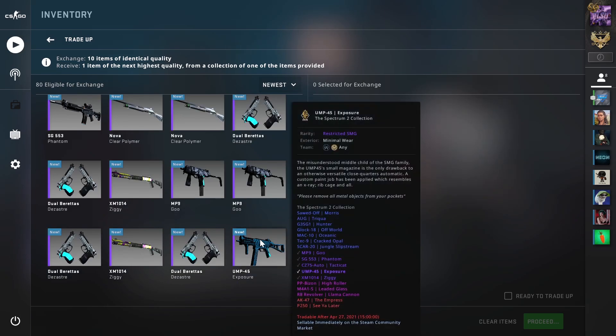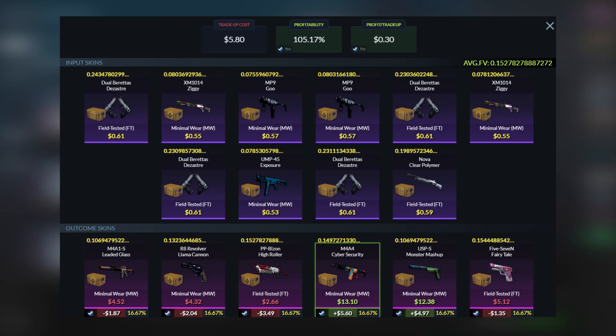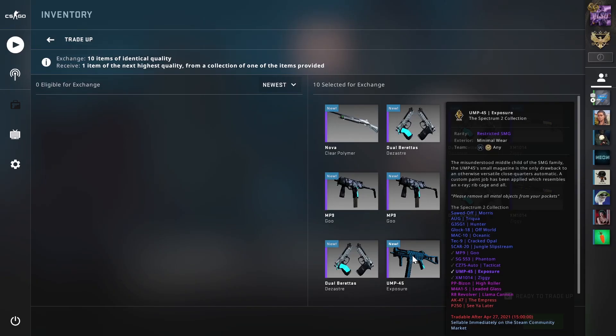The first trade-up will be a normal restricted Broken Fang slash Spectrum 2 trade-up. You'll be using 5 field-tested Broken Fang skins for around $0.59 to $0.61 and 5 minimal wear Spectrum 2 skins for around $0.53 to $0.57. The average float needs to be less than 0.153, so I recommend field-tested inputs averaging around 0.22 and minimal wear inputs averaging around 0.08. The total cost will be around $5.80. For outcomes, you'll get around $6 with the M4A1-S Cybersecurity, $5 with the USP Monster Mashup, then lose around $1 to $3 with the rest. This trade-up is not really all that good since profitability is quite low, but the inputs are easy to get.